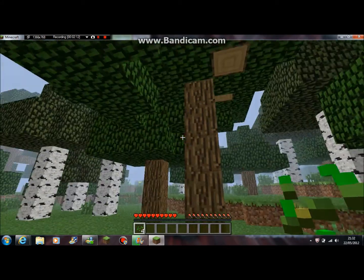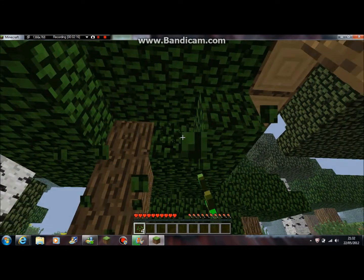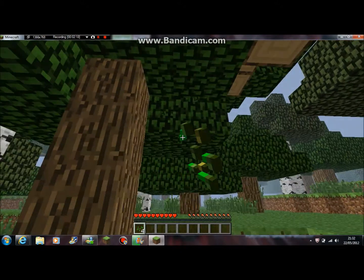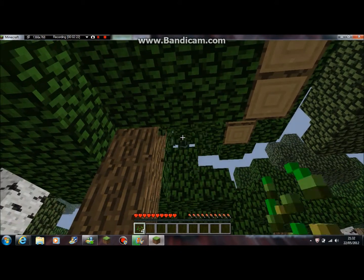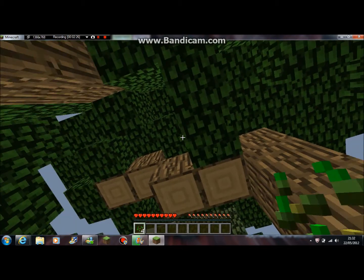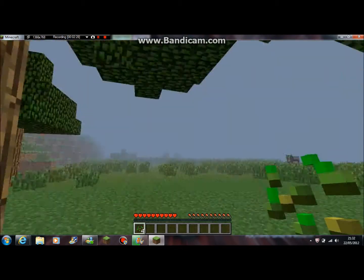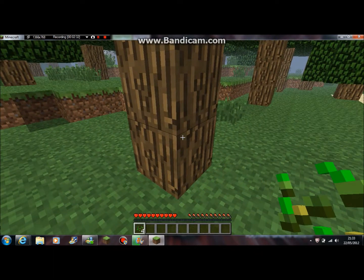When you bash the leaves down, little tree saplings fall down, and when you grow them you get seeds. You can just replant the tree seeds and get even more wood. I'll put it here guys and get a stack of wood.